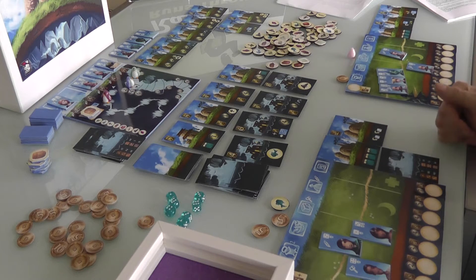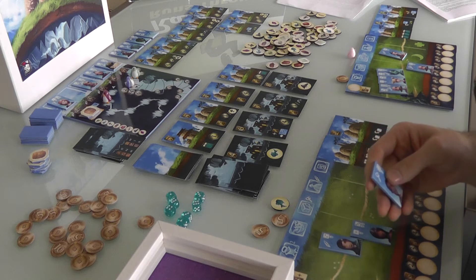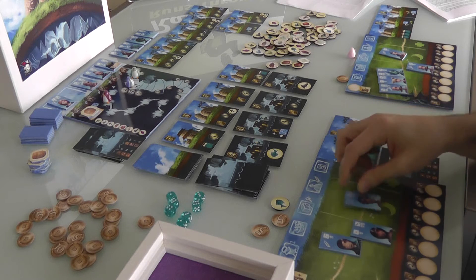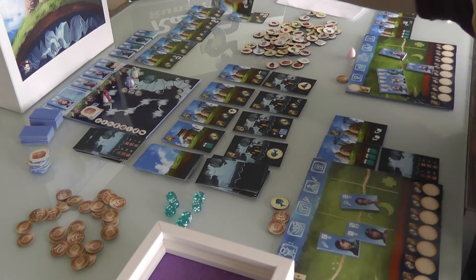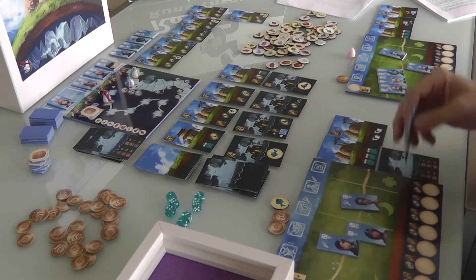Now it is my turn. I'm definitely going to build. Because this guy — there's no reason to send him exploring. He has a 50-50 chance of generating 1. He is just a terrible explorer. So I'll have him build, particularly since I've got a lot of money. I'll pay 4 bucks and get a buck back. So I got this building that, when you recruit somebody, they come in ready to go.